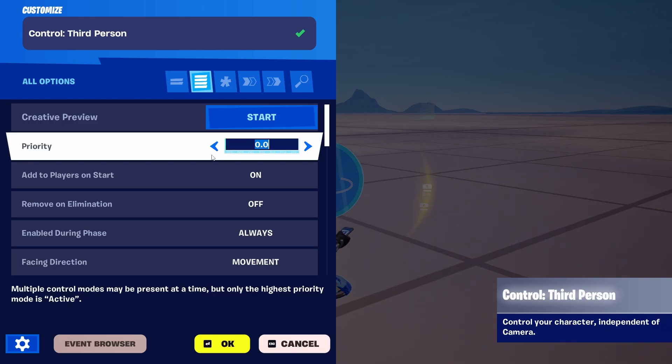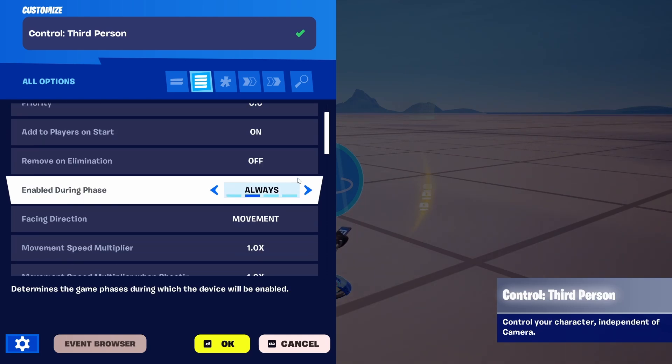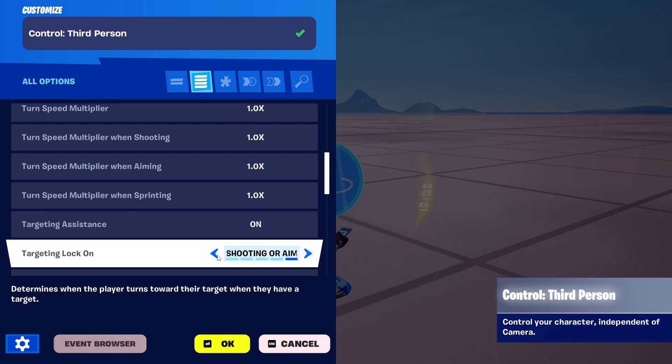First of all, we're going to edit 'Apply to Players on Start,' so I don't want to control it, I just want it to be present immediately, and we're going to turn on this element: Target Assistance. When enabled, the player will auto-select a target based on distance, angle, and target priorities. Then Target Lock On — set to Always.